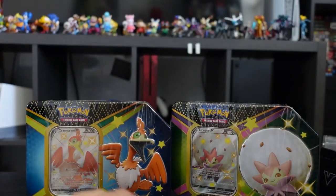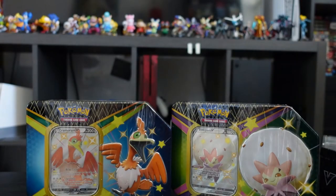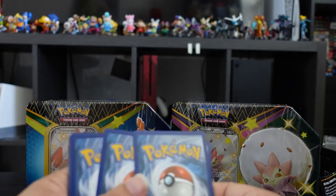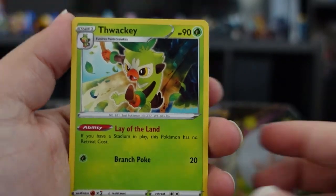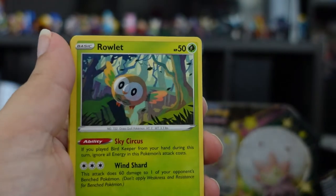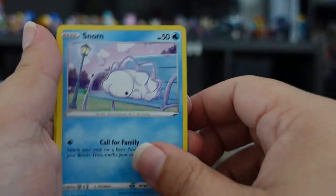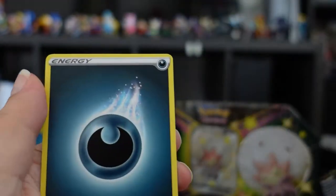Now we have this one with Dragapult on the front. Here we have Thwacky, Rusted Shield, Rotom, Horsea, another Rowlet, more Petilil, Spinarak, Snom, shiny Dedennne, Volcanion, and an energy.